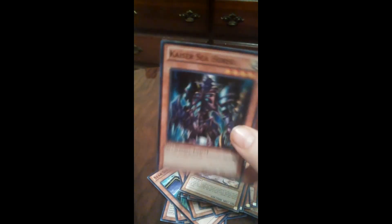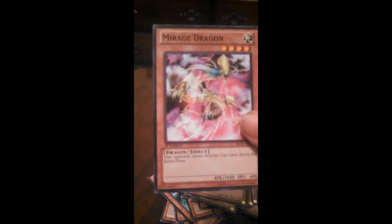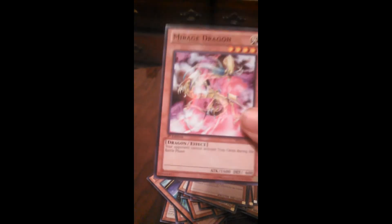Next, I threw in Alexandrite Dragon and Kaiser Seahorse. You can't have a light deck without Kaiser Seahorse — his effect rules. He counts as two tributes for the summoning of a light monster. Then I threw in Mirage Dragon — I've always loved his effect. Your opponent can't activate trap cards during the battle phase, so that's a plus.